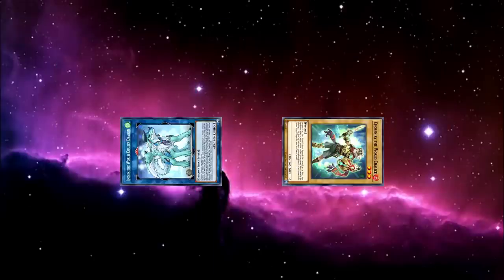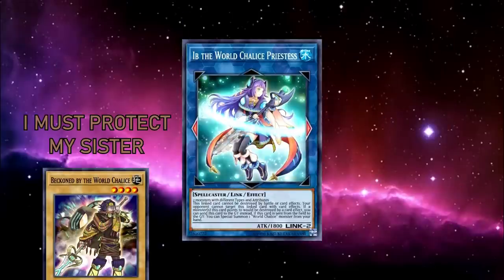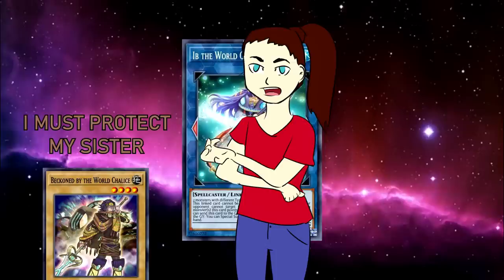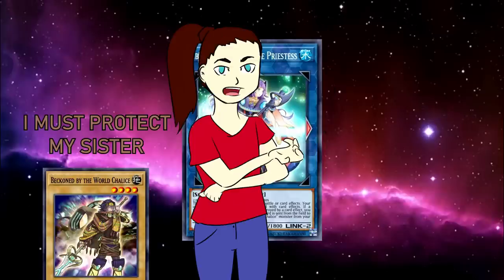The Link monsters share a common effect: if they're sent from the field to the grave, you can special summon a World Chalice monster from your hand. It doesn't care how it was sent, as it triggers equally well off of being destroyed as being used as Link material, which is the preferred method. Also worth noting: it doesn't say anything about having to be sent from the main monster zone — it just has to be on the field and then sent to the grave. So if you ever equip one of the World Chalice Links, this does trigger the effect. For anyone out there looking to make custom World Chalice cards, this is a design space that has not been used.